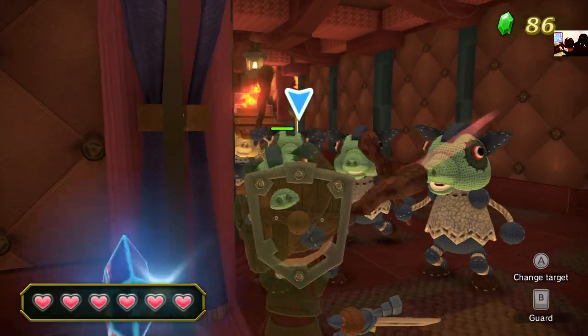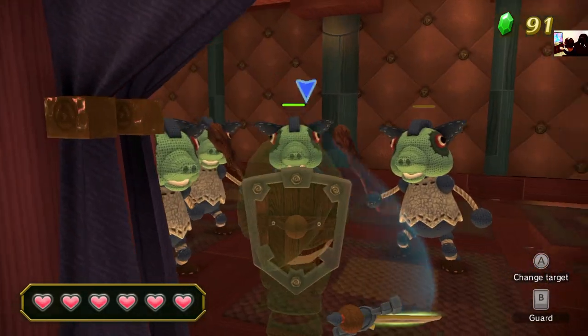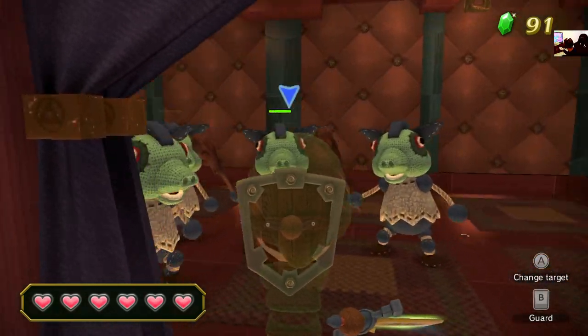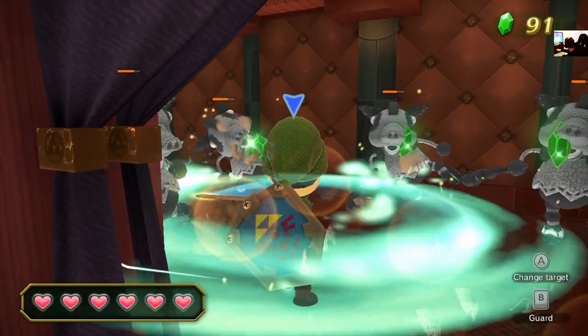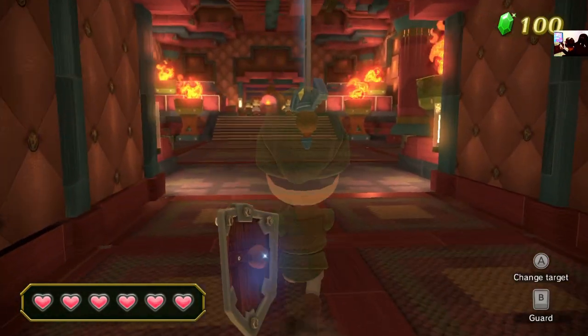I've mastered taking out these shield — these beige guys. Come on, let me get near him. Okay, you forced my hand. Yeah, you can't stop me. Freaking beige moblin.